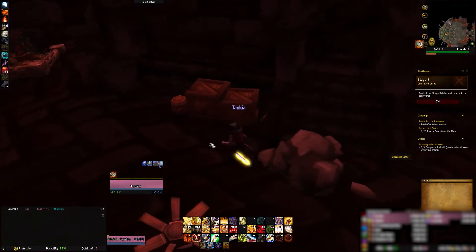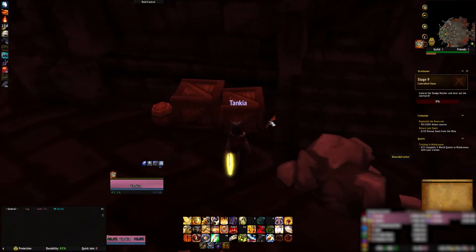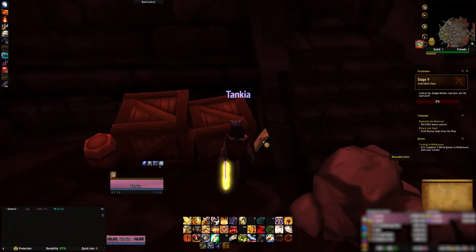Okay, here it is in the corner. It's tucked away here by these crates next to the stairs, right here. So you're going to click on this discarded letter.